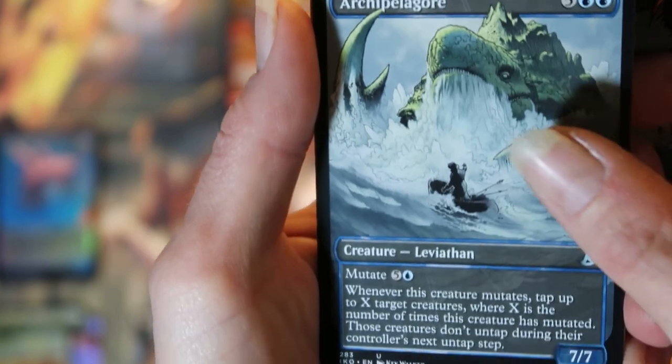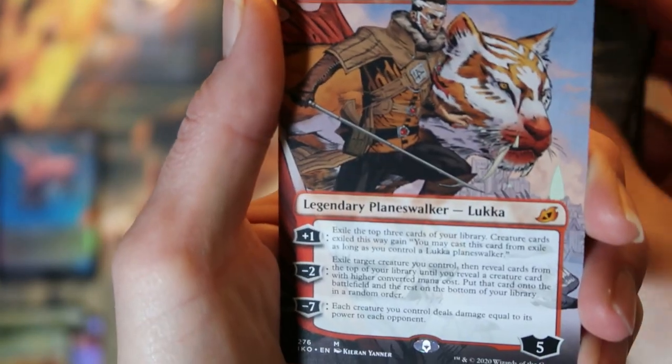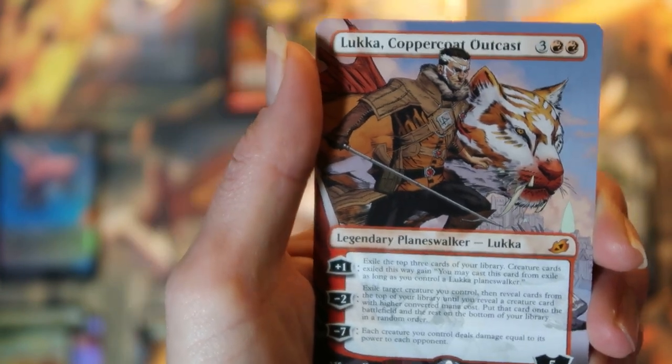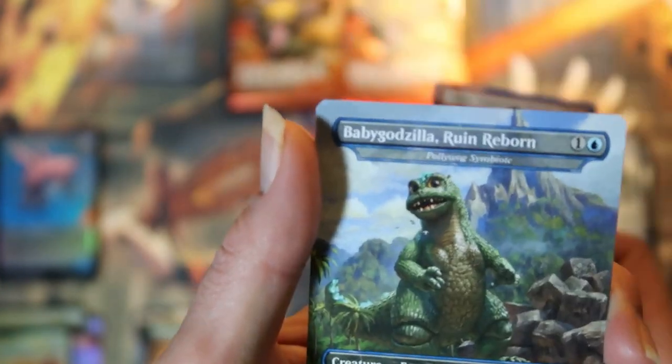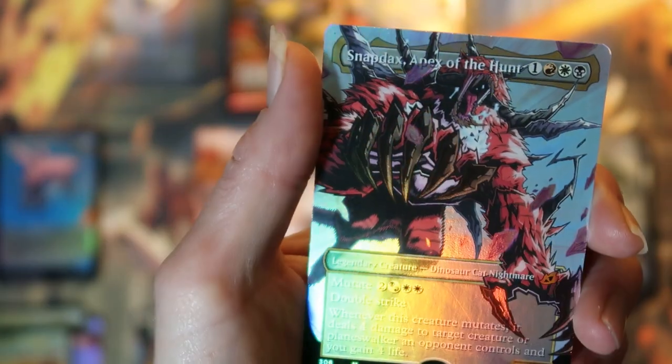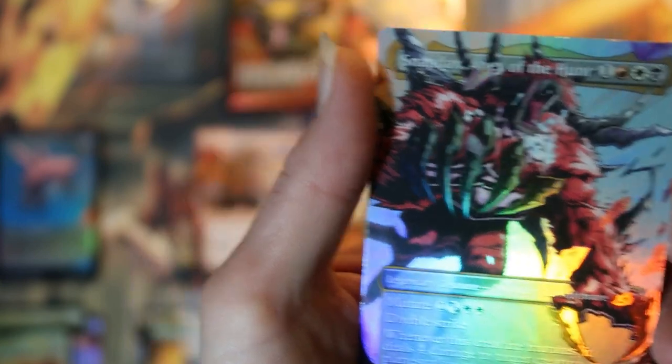We got a Dreamtail Heron, Archipelagor, and a Luca Caprico. Luca Caprico Outcast — very nice. And a non-foil baby Godzilla — Ruin Reborn. And a foil Snapdax, Apex of the Hunt — foil mythic showcase. Very nice.